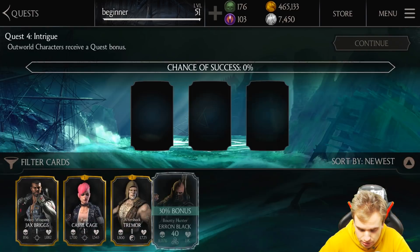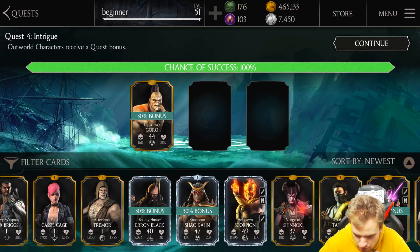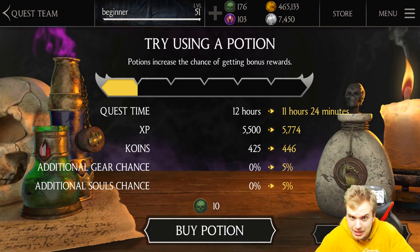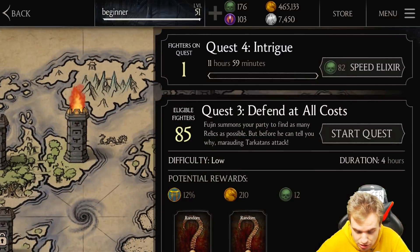Now I've got two quests — Outworld characters will receive a bonus. I'll send my Goro. Now it's gonna be 12 hours — holy crap! Potions are more viable for later quests because they remove much more time from the timer. It's pretty nice XP now — 5.5k, that's actually very generous. Let's start the quest — I can now start two quests!